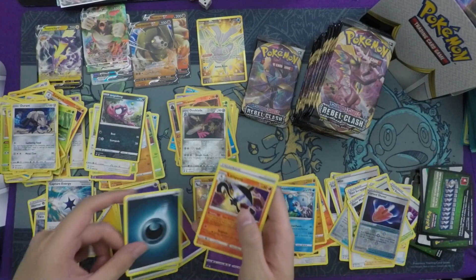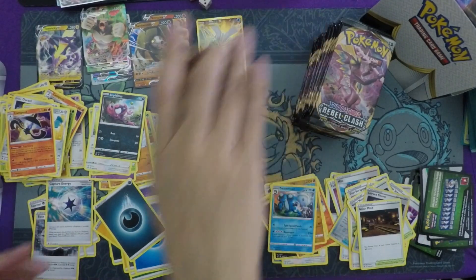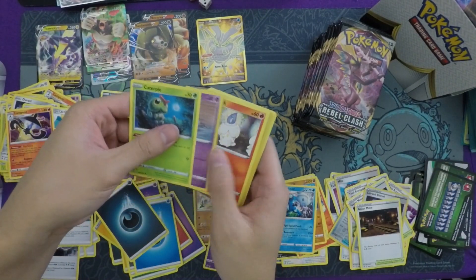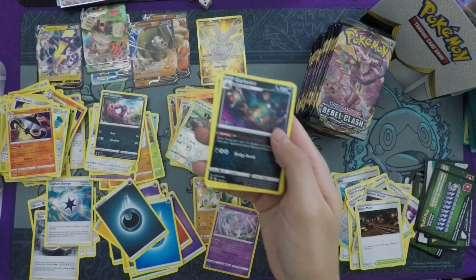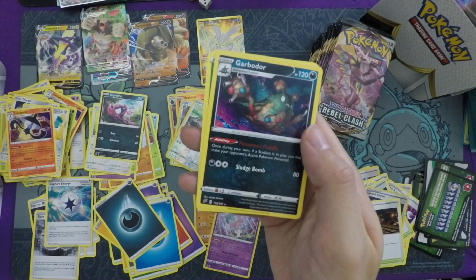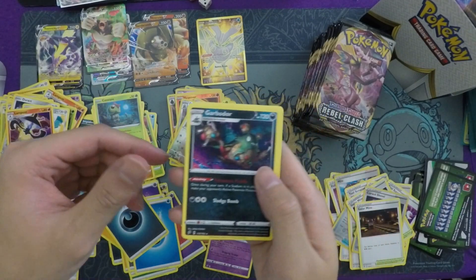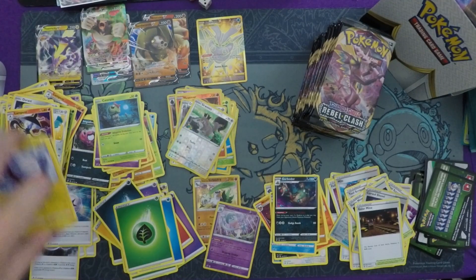Last pack on the left side before I clean up — this has been insane so far, six pulls and we're not even halfway done. Caterpie, Scorbunny, Garbodor — this goes well with the Toxtricity since it lets you poison if there's a stadium card in play. And Marshadow, the one that bumps stadiums, isn't seeing as much play anymore.